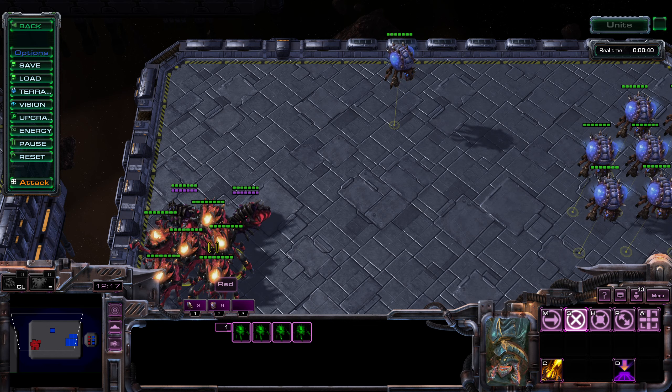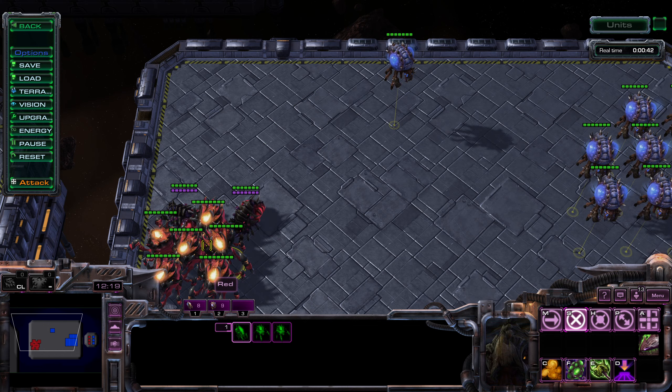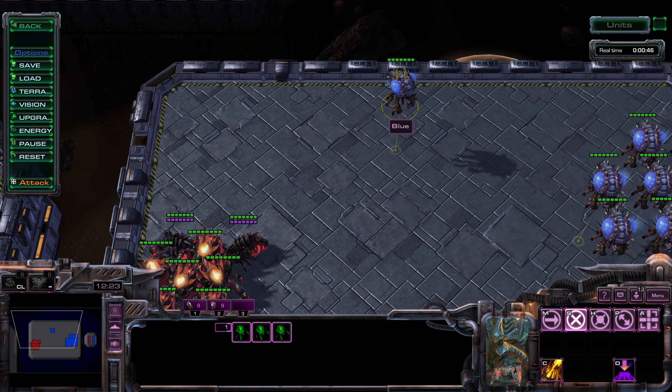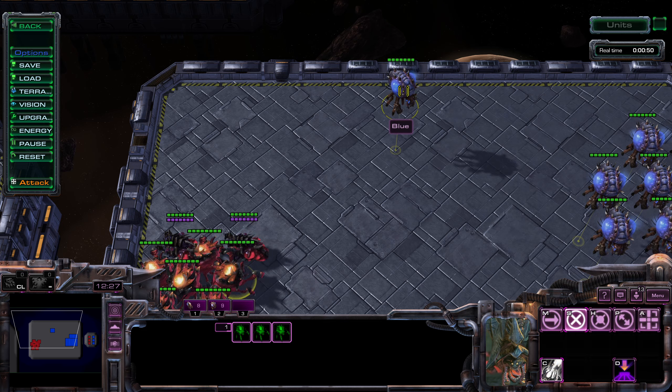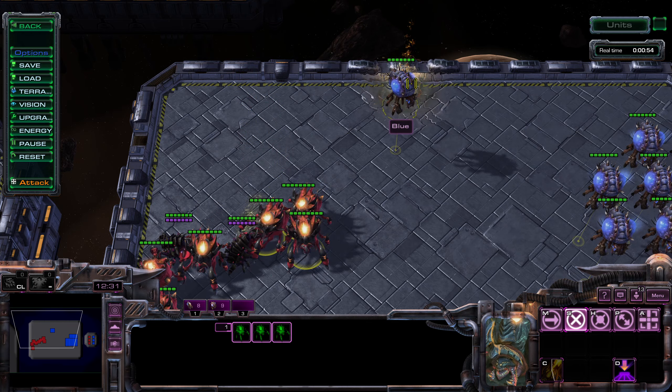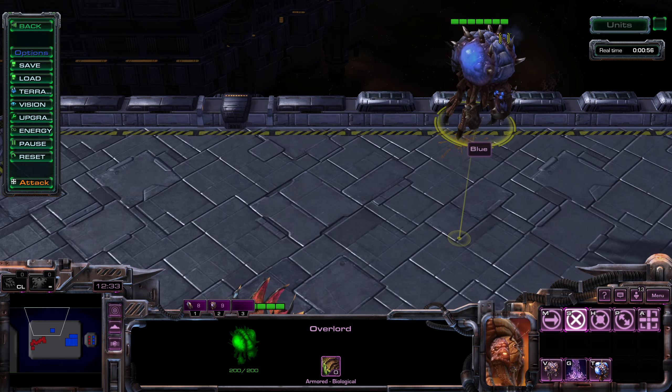Now you might think, oh, I'll just cast the corrosive bile on the overlord itself — I'll click the overlord — but that is actually wrong. As you see, it doesn't hit the overlord.